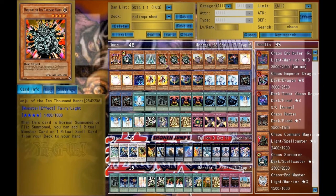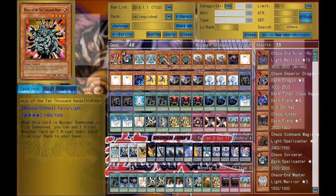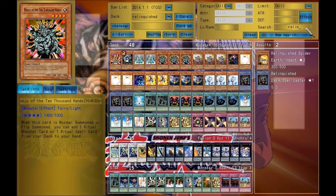Manchu of the Ten Thousand Hands — he's the search card. I recommend going for a Black Illusion instead of a Relinquish with this, because of Preparation of Rites. Get out what you need. If you have a Black Illusion, go for a Relinquish, because you just have to get Relinquished out as quickly as possible. The longer you wait, the more likely things could get ugly.